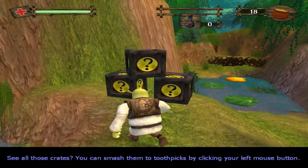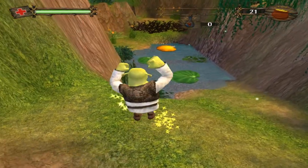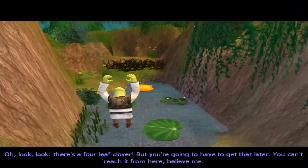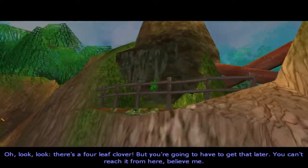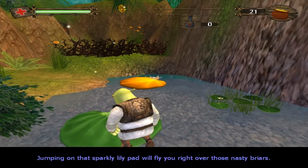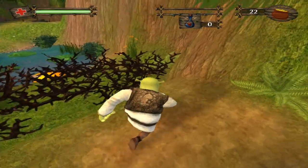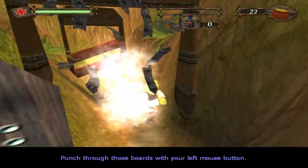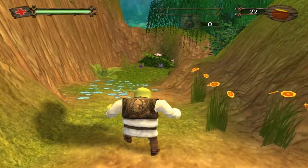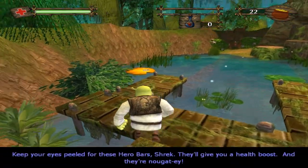See all those crates? You can smash them up with your toothpick by clicking your left mouse button. Oh look, there's a four-leaf clover! Jumping on that sparkly lily pad will fly you right over those nasty bridges. Punch those boys with your left mouse button.